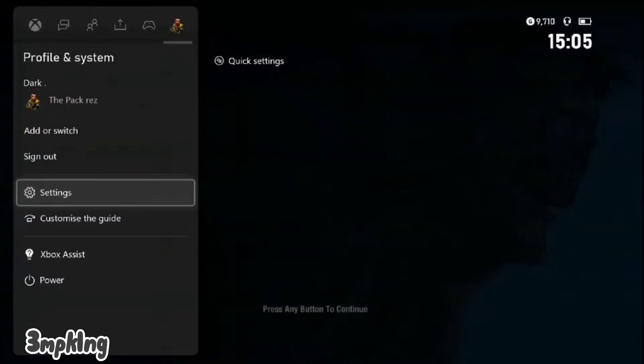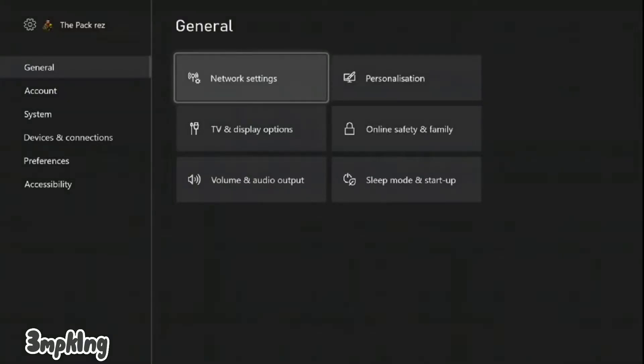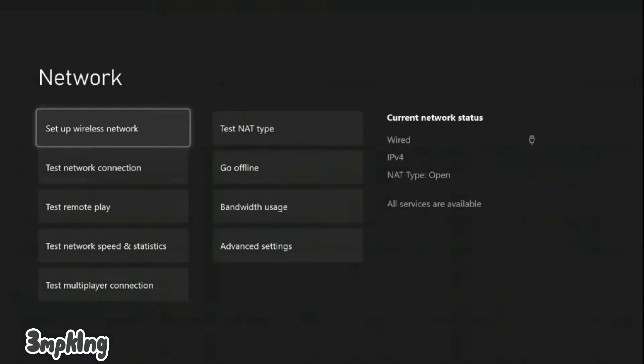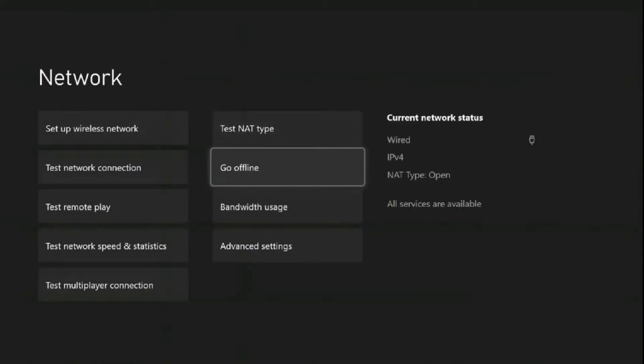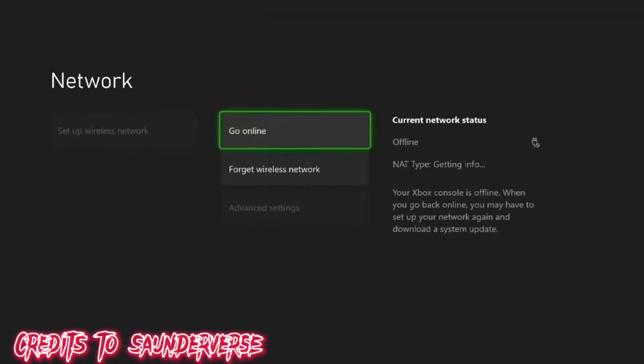To do this glitch you need to own the game, but also if you're doing this glitch just to get every bounty in the game you can do it as well. What you need to do is first close the game, then go to settings, then go to network settings, go offline and click it, then reset your console.